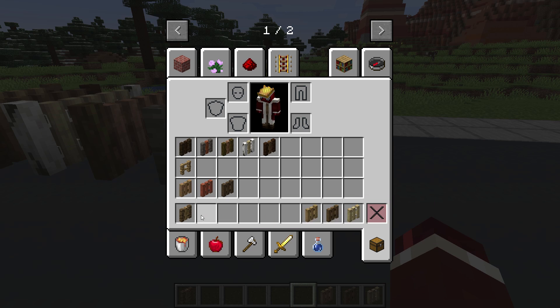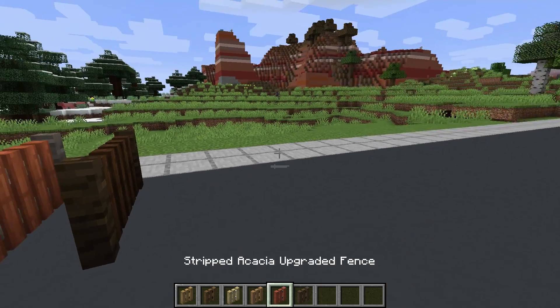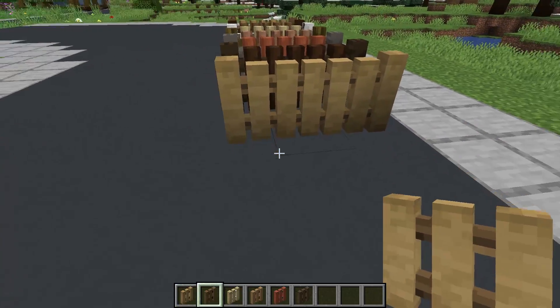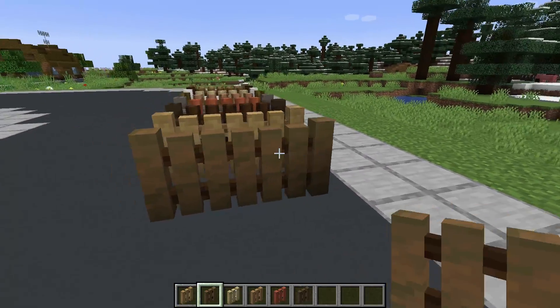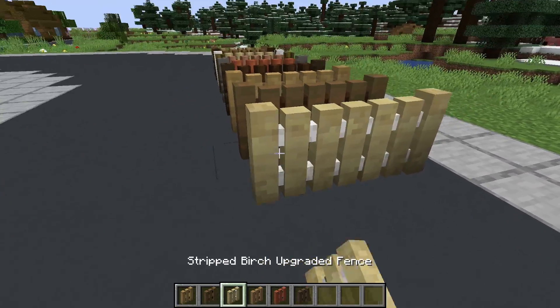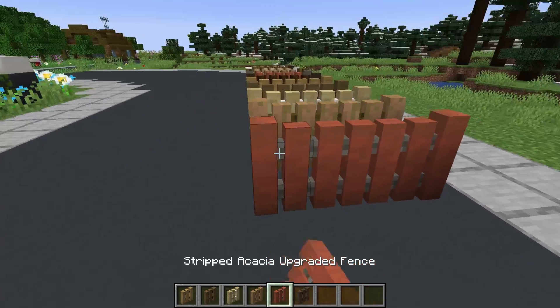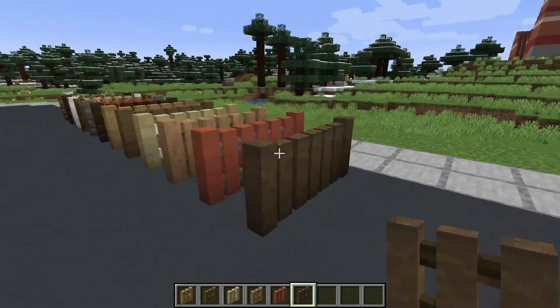Next up we have the stripped variants. I like these — this is definitely one of my favorite parts of the mod now, these new stripped variants, because they're just like a more clean look. So here we have the oak, the stripped oak, stripped spruce, the birch, jungle, acacia, and then finally the dark oak. How amazing do all these fences look?